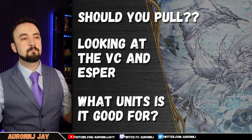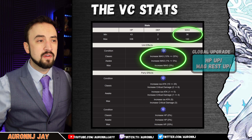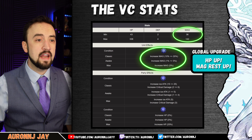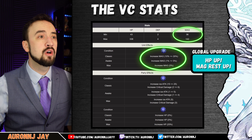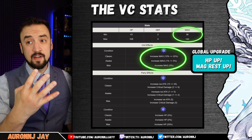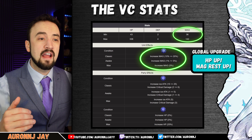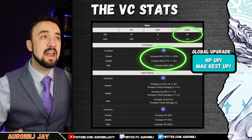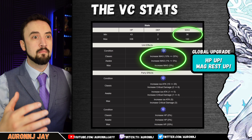Let's talk about this Vision card and Esper, and I think the best place to start is the stats on the Vision card. There's a couple things that really stand out — this card is for a magic-using unit. The party effects are generically great for an Ice team, but you're going to want to put this Vision card on an Ice unit that scales off of magic. The stat line is a lot of HP, 4 defense, and 142 magic. The unit effect is increased magic by 30%.